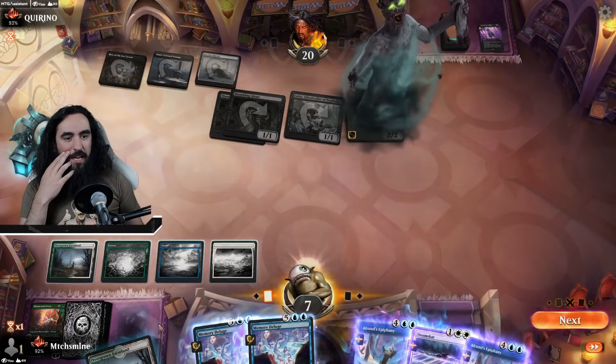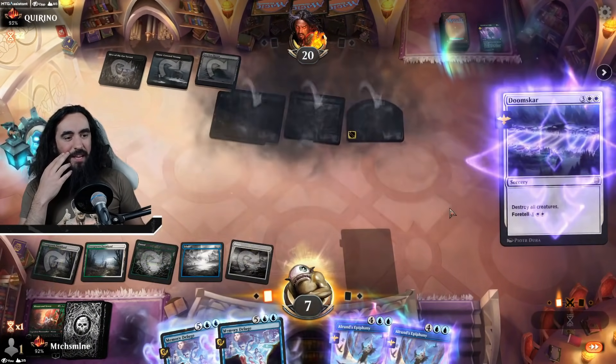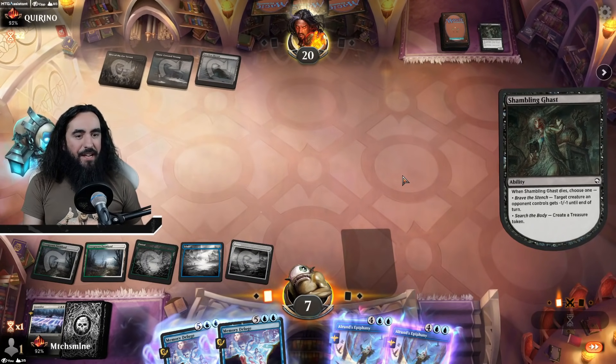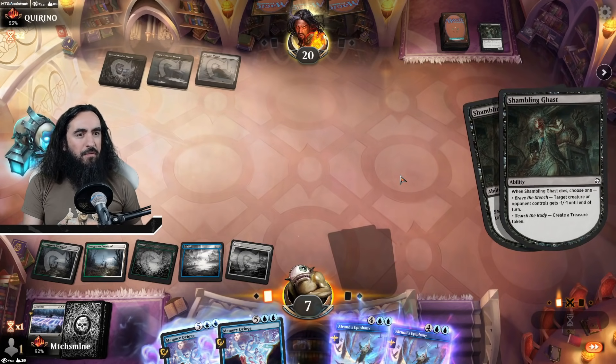Button push it is! And we just found a land — insanity, in freaking sanity. But if we find one more land, we're happy — happy like a clown, Charlie Brown. Because then we can take two extra turns and Memory Deluge right afterwards.